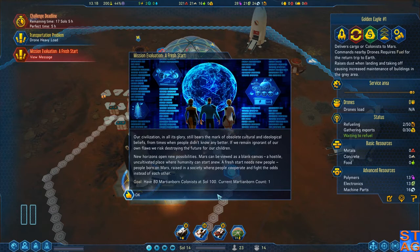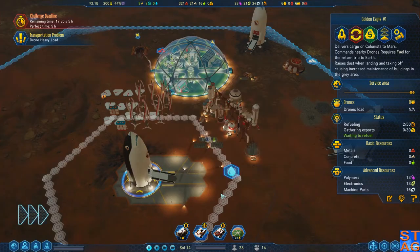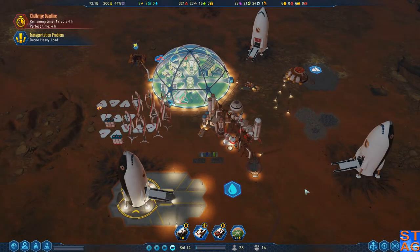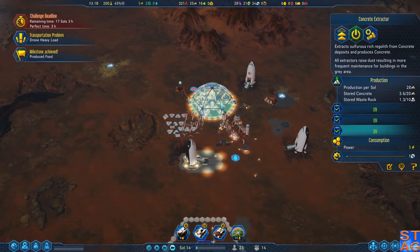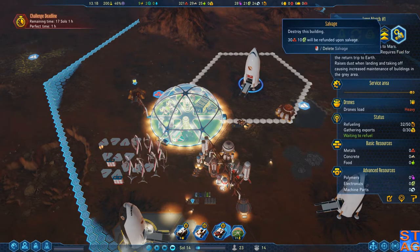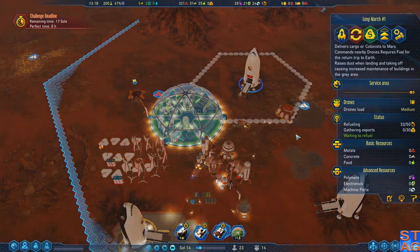Our civilization, in all its glory, still bears the mark of obsolete cultural and ideological beliefs from times when people didn't know any better. If we remain ignorant of our own flaws, we risk destroying the future for our children. Goal: 80 Martian-born colonists at Sol 100 — we have one. My goal is to get the regular challenge deadline done. Concrete is starting to flow, and I need to get him off the ground because I need to put a dome where he is. Getting the electronics and some metals out of him — the metals would immediately go into one of the domes.